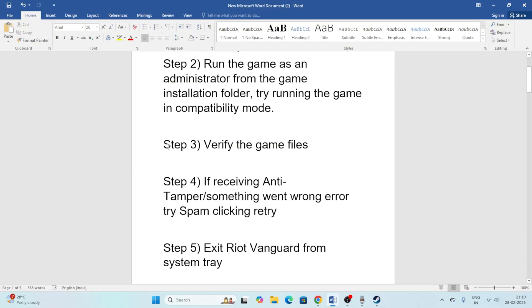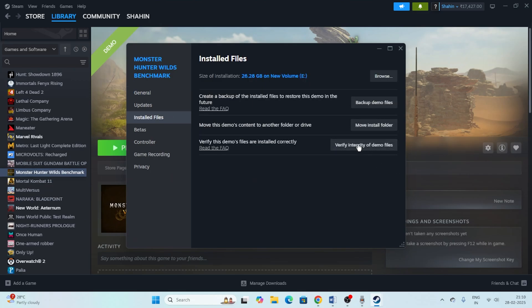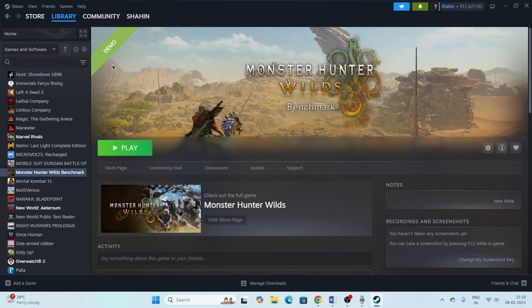Next, verify the game files. Right-click the game in Steam, go to Properties, then Local Files, and click Verify integrity of game files. This is going to take a lot of time since the game has a huge file size, so be patient.